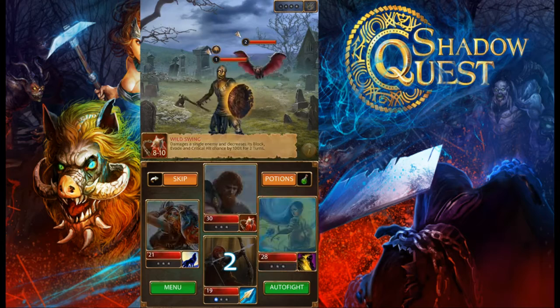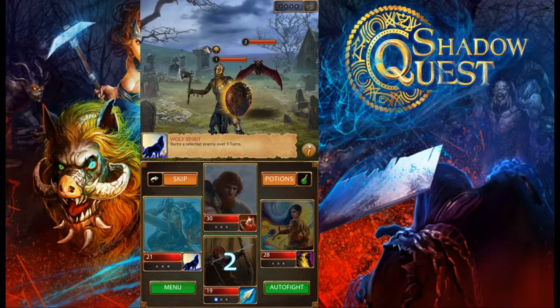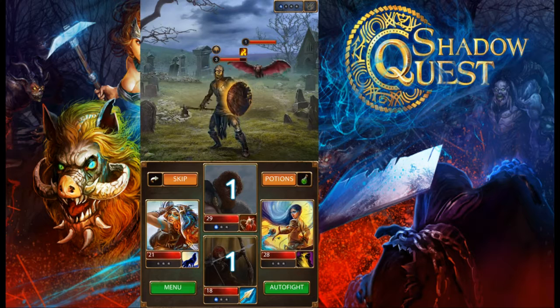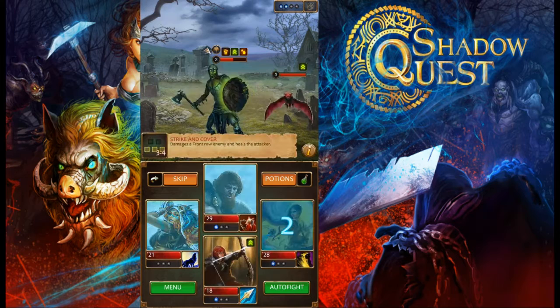We have a couple of mages over here and you want to make sure you know about their passive abilities. We hit with our warrior and the enemy regenerated 2.1 points of life — definitely one of his passive abilities. If you click on the enemy you can see their skills. His basic attack damages a front row enemy and heals the attacker — that's exactly what he did.